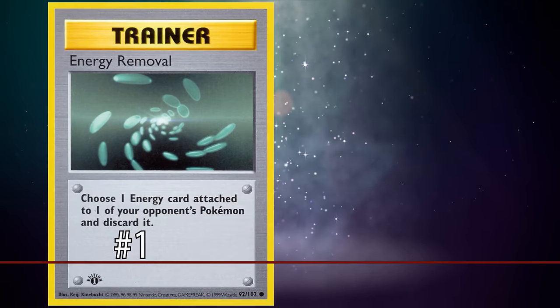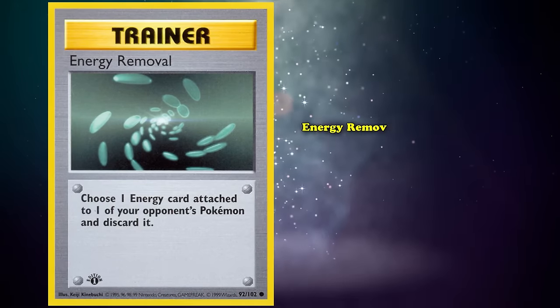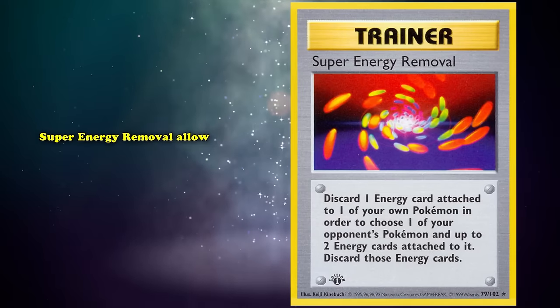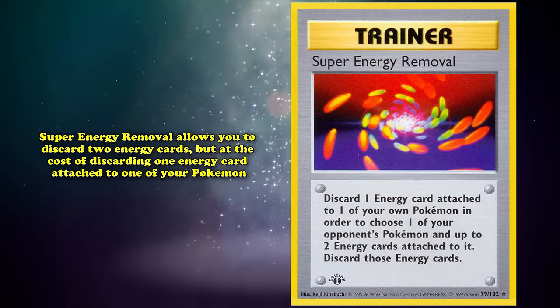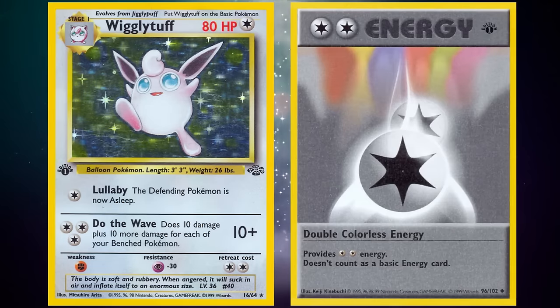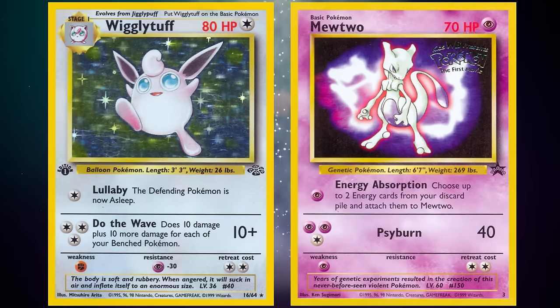At number 1 we have both Energy Removal and Super Energy Removal. Both are trainer cards: Energy Removal lets you choose one energy card attached to one of your opponent's Pokémon and discard it with no cost to you, while Super Energy Removal lets you discard two energy cards at the cost of discarding one energy card attached to one of your own Pokémon. These two cards worked in tandem to ensure all Pokémon that needed three energy to attack would never have the chance to do so — outside of Wigglytuff using Double Colorless and Mewtwo recouping costs from the discard pile.